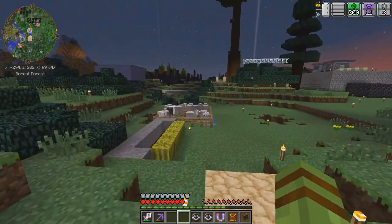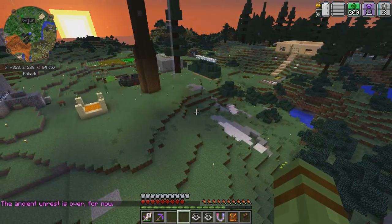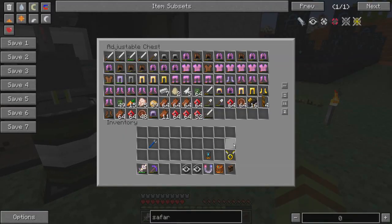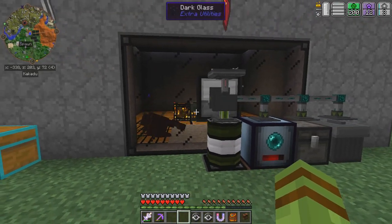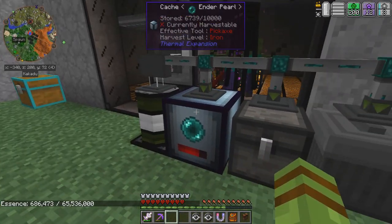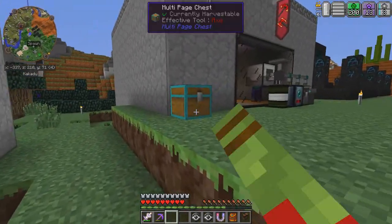Alright guys, welcome back. So I showed you guys my power. Basically, I have my little building set up how I want until I find something else that I need or desire. I'm pretty much done with that for the time being. But I wanted to show you guys what we set up over here. I set up inside there an Enderman spawner — put it in a powered spawner from Ender IO — and set up a grinder into some mob essence with some Ender Pearls.